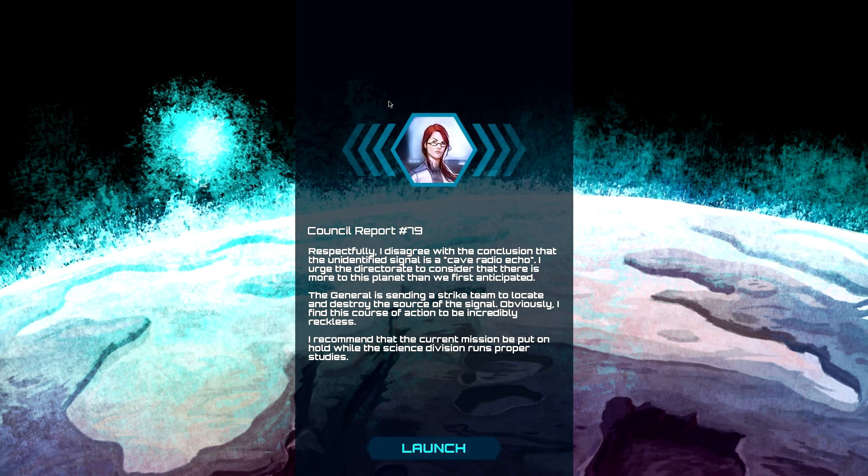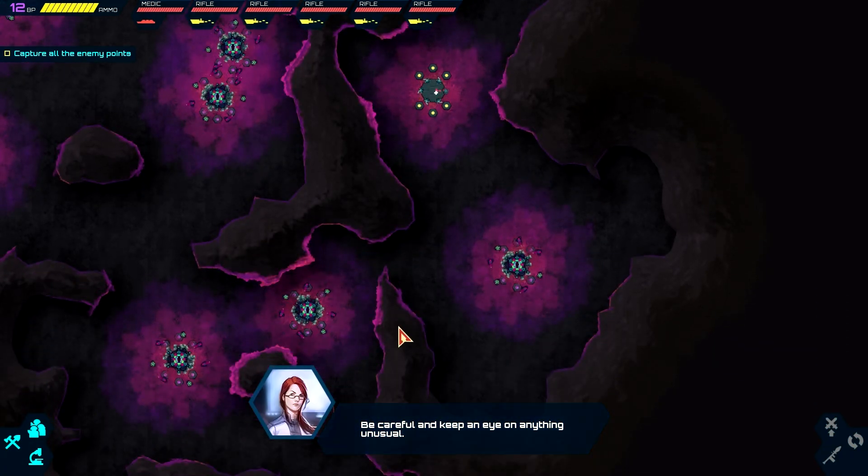When you first get in, this is the doctor — she's like my type of command. She's the one putting together the missions for me. Council report 79: I respectfully disagree with the conclusion that the unidentified signal is a cave radio echo. I urge the directorate to consider that there is more to this planet than we first anticipated. The general is sending a strike team to locate and destroy the source, which I find incredibly reckless. I recommend the current mission be put on hold while the science division runs proper studies.